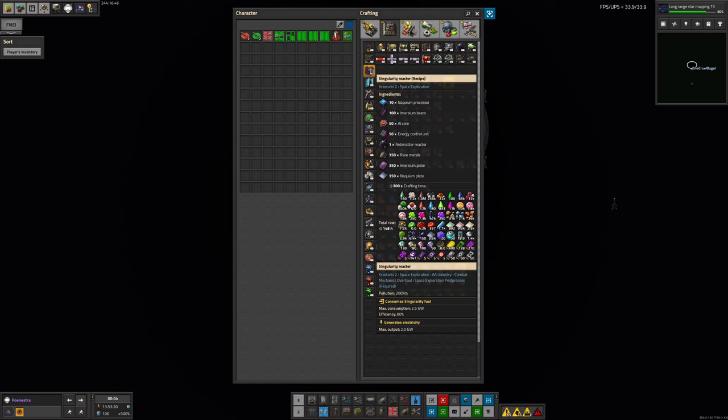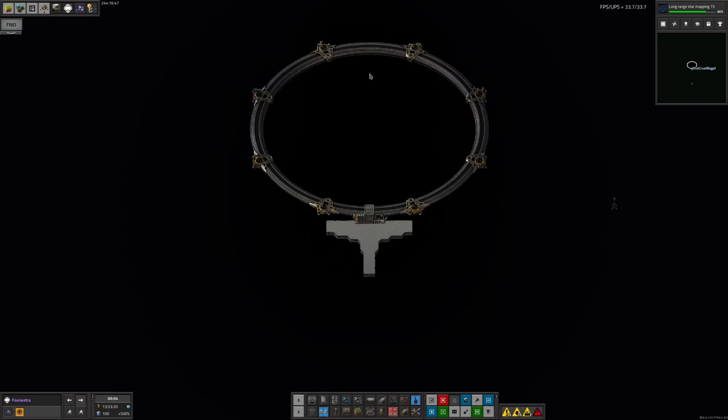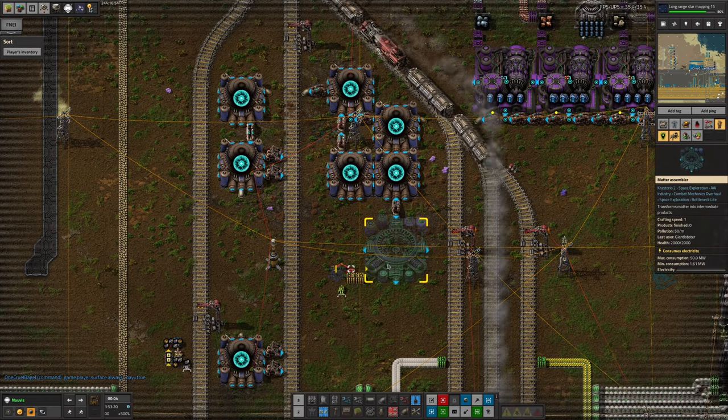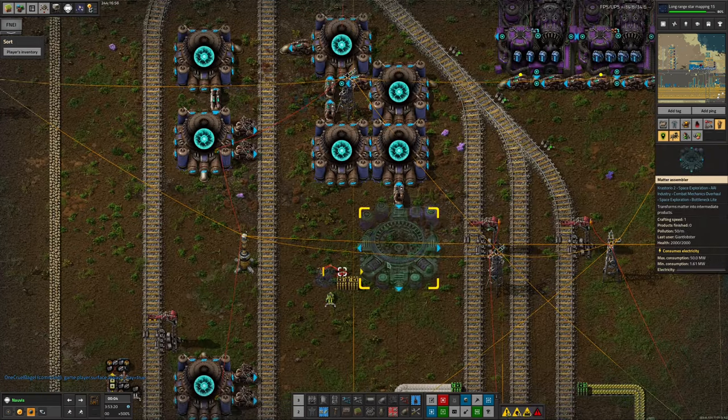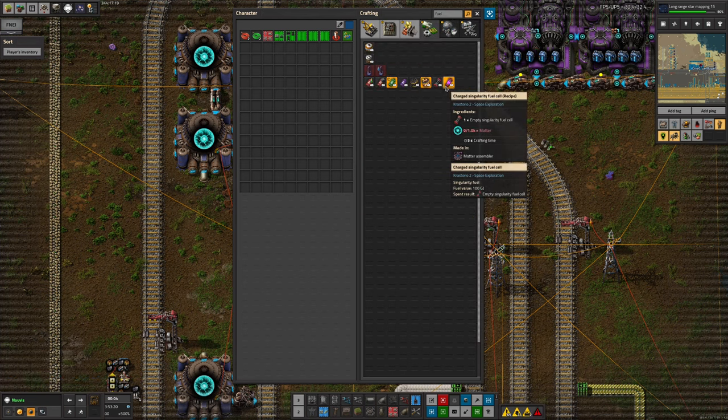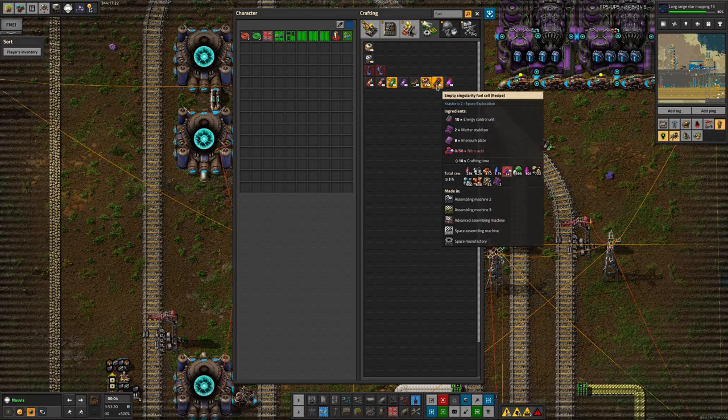We do have a lot of matter available down on Norvis, and it looks like Tristan is starting to put the system together to make matter cubes and the matter fuel cells. To clarify, the actual fuel it consumes is not matter cubes but singularity fuel. A singularity fuel cell is made by taking an empty fuel cell, putting a thousand matter into it — and an empty fuel cell uses energy control units, matter stabilizers, immersing plates, and nitric acid. So it's not too bad; we can manage this sort of stuff.